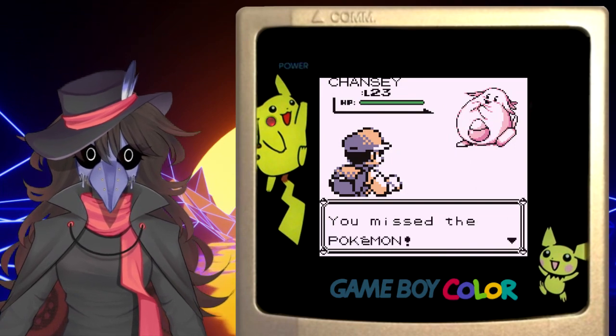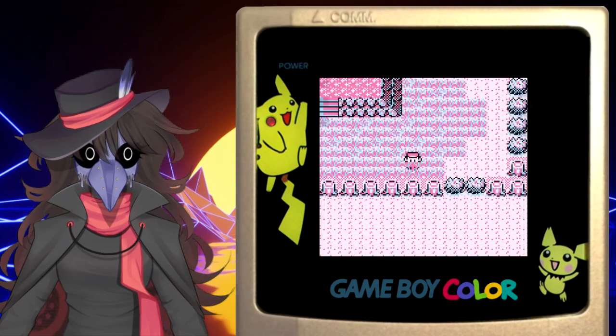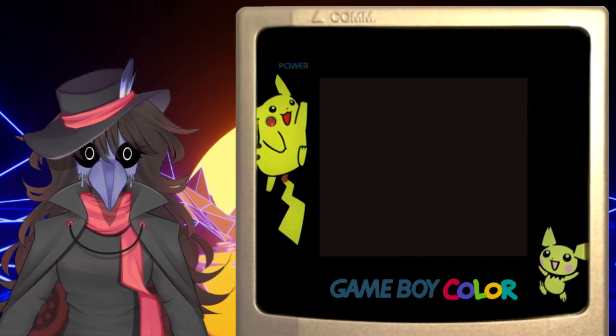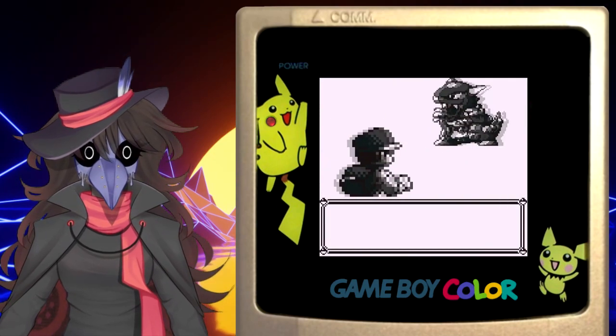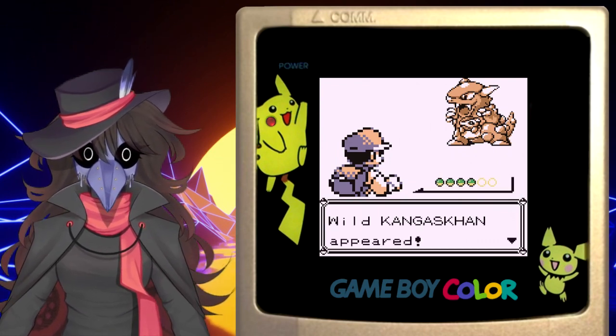It's just generally very flawed. So what do you actually do in the Safari Zone then? Well, the only thing you can do to maximize your chance of catching anything is to keep throwing Safari Balls and hope it works. Yes, the best way to catch any Pokémon is to return to monkey.